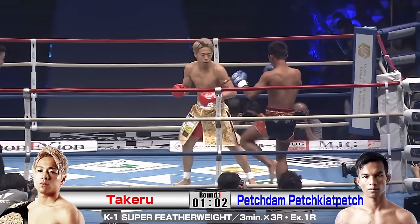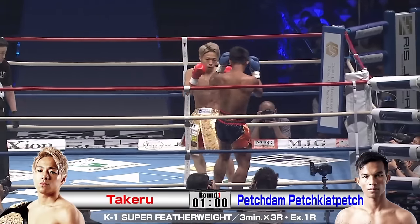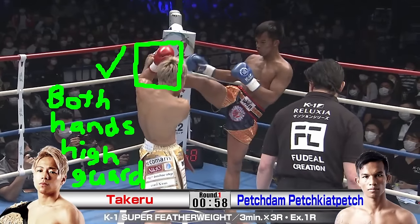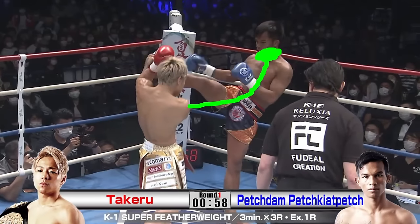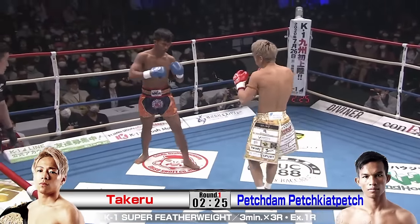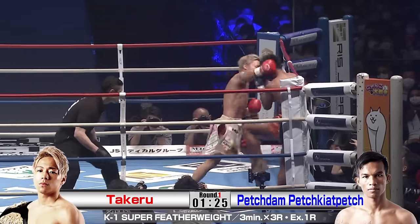He gets out just in time, then reestablishes that pressure, going back to those inside low kicks just to herd Petchedem where he wants him. His kick defense is on point as well — catching high kicks with his hands, ready to counter back. Now that Petchedem is really sold on the inside low kick, Takeru can jab and throw the overhand right around the guard.